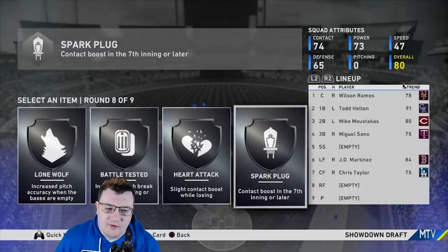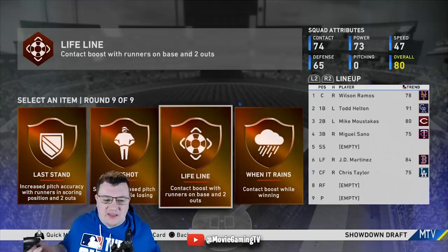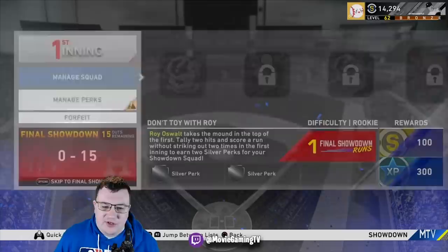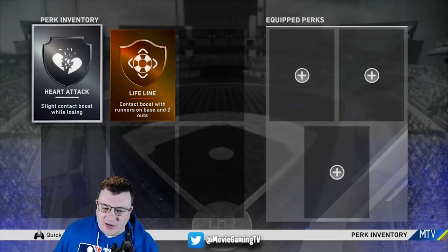This isn't an ideal start but let me talk about some of these perks. There's slight contact boost when losing, increased pitch break — the ones I like are things like increased contact boost with runners on base and two outs. There's one that boosts hits on pitches down the middle. Any contact boost on pitches down the middle or one-to-two strikes — I'm rolling with anything that helps my hitting, especially in the Diamond rounds.